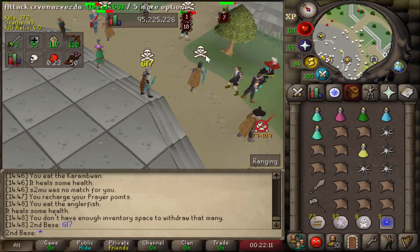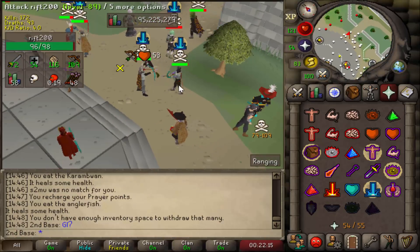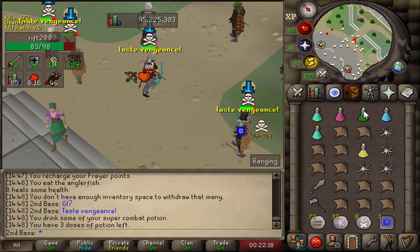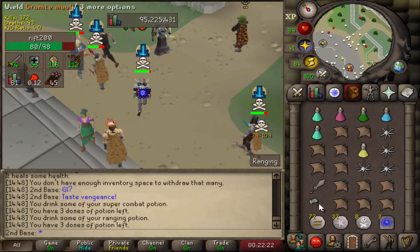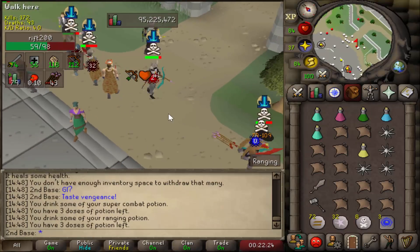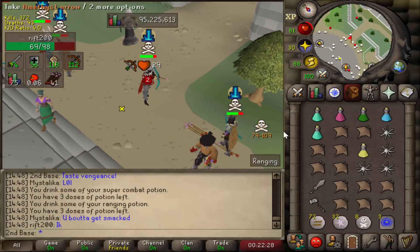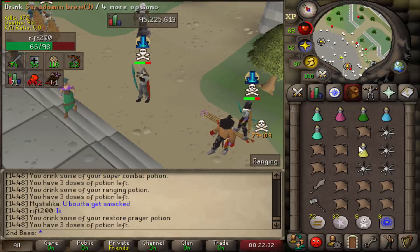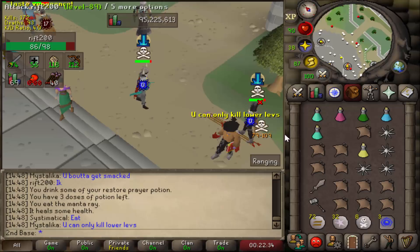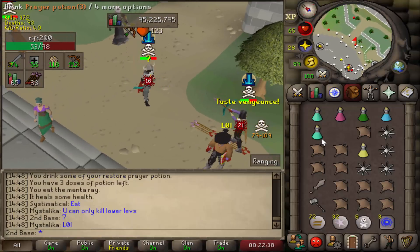This guy wants to fight. Good luck man. All right, Rift 200 - by his HP level I can tell he's a 50 attack. You better get smacked in the chat box. Maybe not - I mean, this guy, if he has the Lucky G-Maul, he can only kill lower levels.